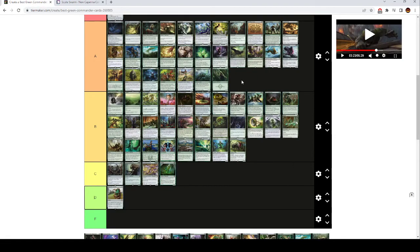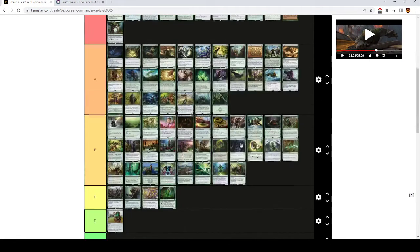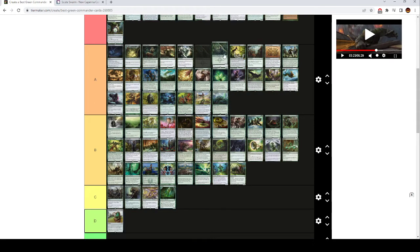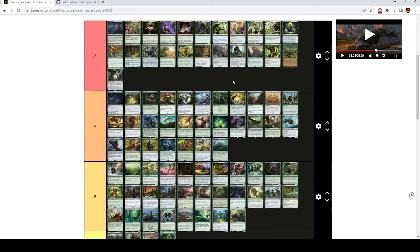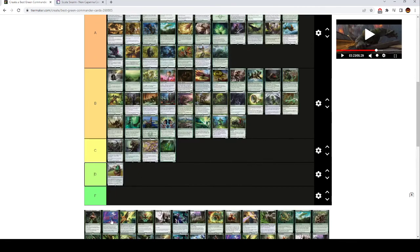Arbor Elf is A tier — I think this is only playable in like mono green or maybe two colors, because in three or more colors you just can't play it because you're not going to have a Forest untapped. But it's a really strong card. I just think there are better one mana dorks in green.